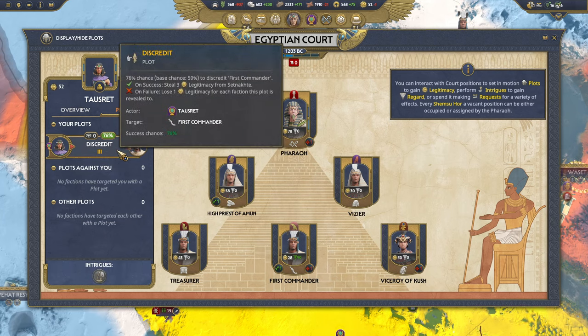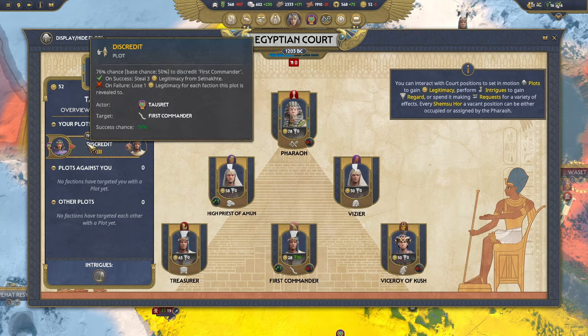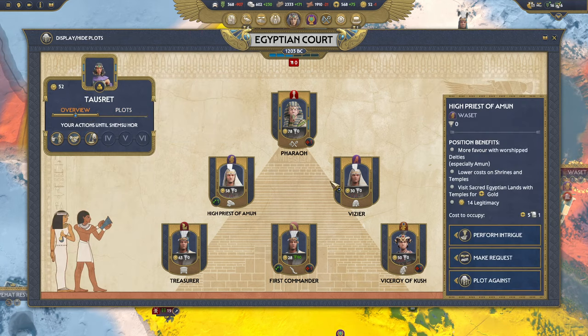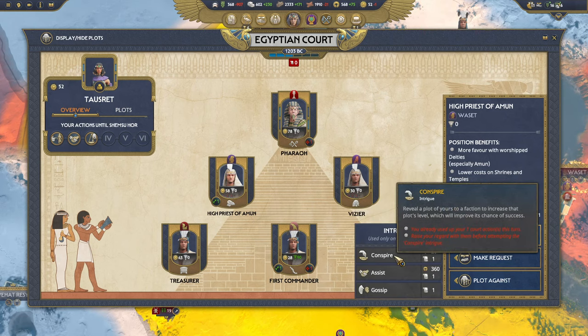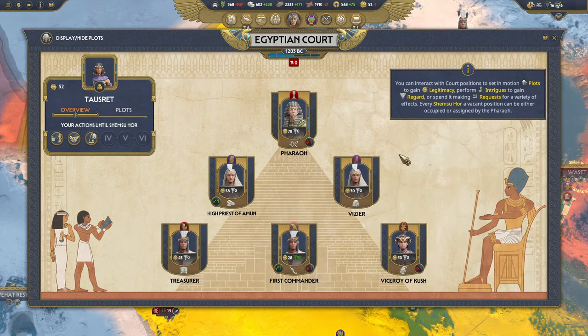On success we'll steal three legitimacy which we add to our total. If we fail we lose legitimacy for every faction we revealed the plot to. I don't tend to reveal to other factions if I can avoid it — there's very little reason to do so. Sometimes you can improve the plot that way or build regard with them, but it doesn't seem to make the biggest difference. It's usually safer to go it alone, especially if you don't want to risk losing legitimacy.